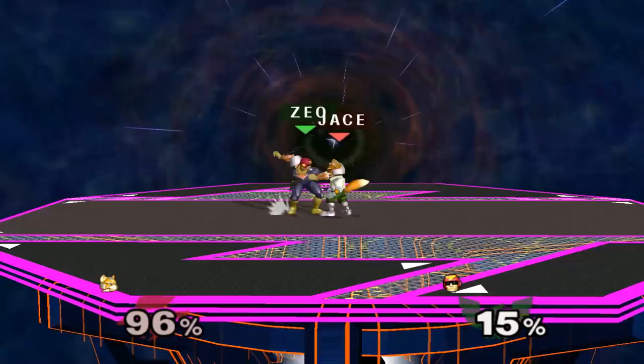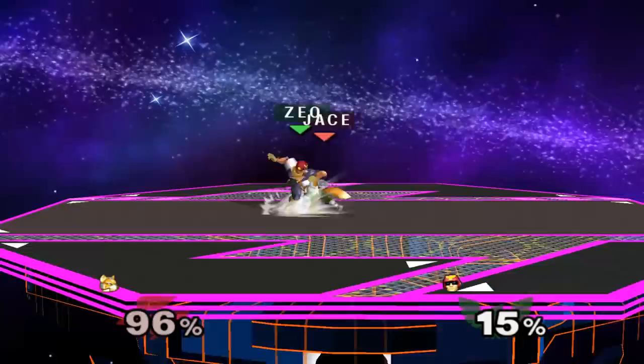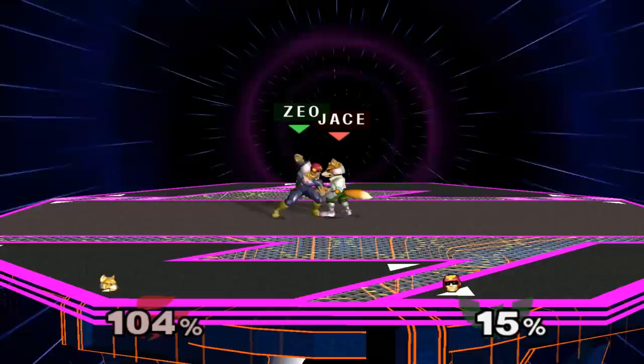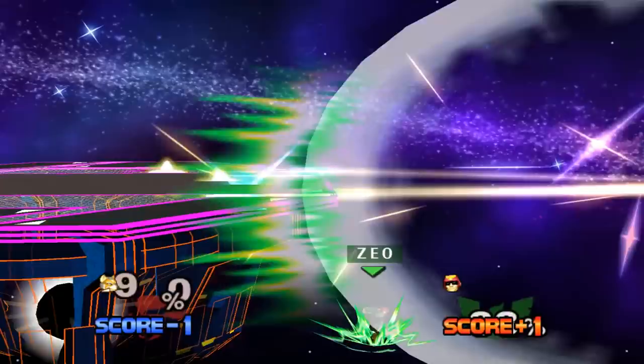Reverse back airs can also act the same way as up airs. At around 90%, the most guaranteed way to end a stock is by using up throw to forward smash. If they DI away, you'll have to get that tech chase like normal. At slightly higher percents, up throw knee is also possible, and even if they DI away, you can often still land the knee if they're over 100%. Near the ledge, grabs are also extremely dangerous. If they continue to DI inwards, you can get a ton of follow-ups, including chain grabs and drop zones.